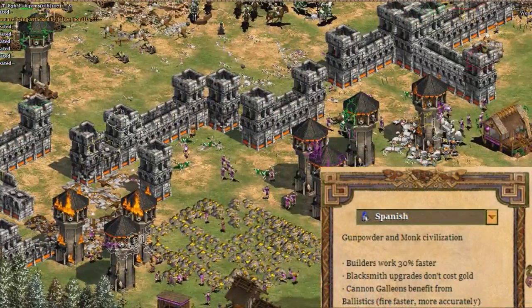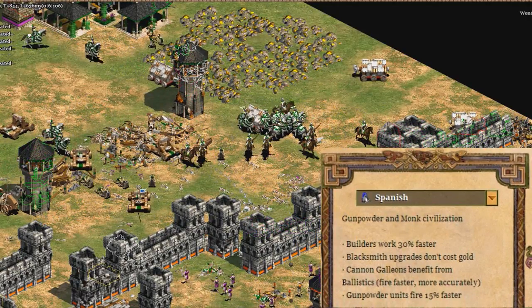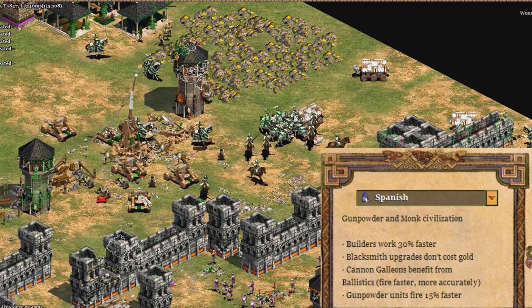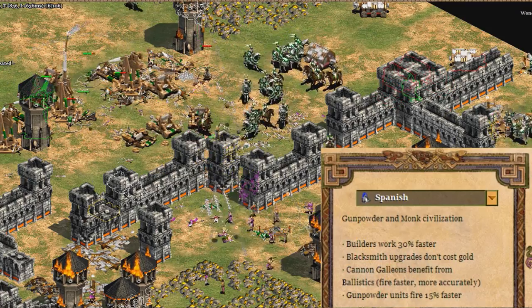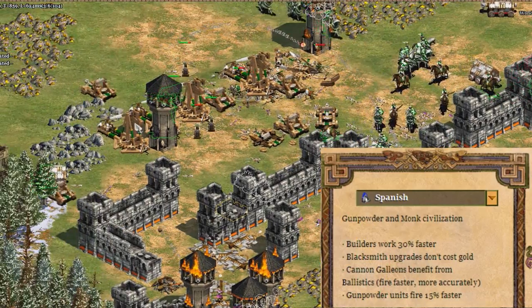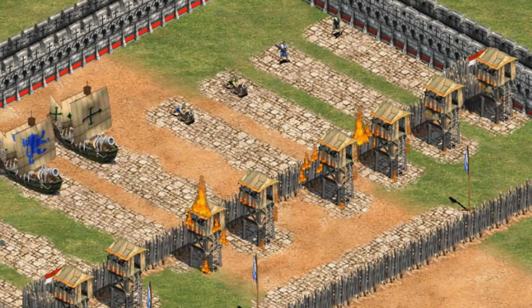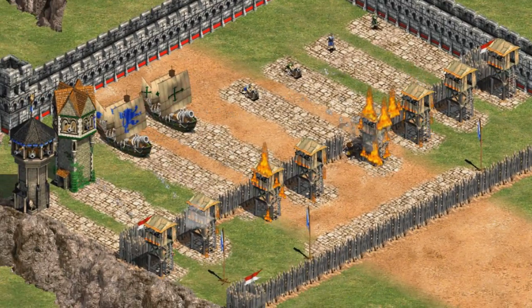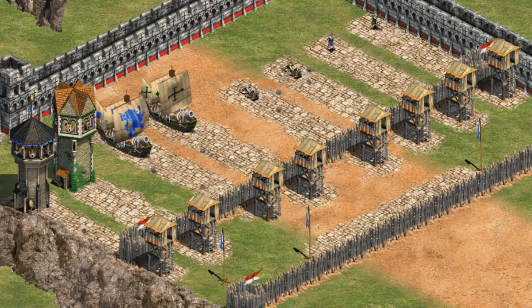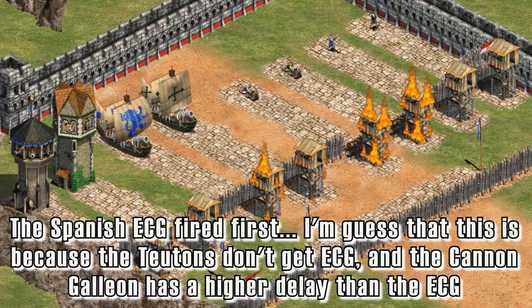To help the cannon galleon and all other gunpowder units, the Spanish have another bonus: gunpowder units fire 15% faster, meaning the time between each shot is reduced by 15%. Bombard cannons, hand cannoneers, and elite cannon galleons are all affected by this bonus, but bombard towers are not. In tests, the elite cannon galleon would actually fire before a Teuton cannon galleon, and I'm not quite sure why this is.